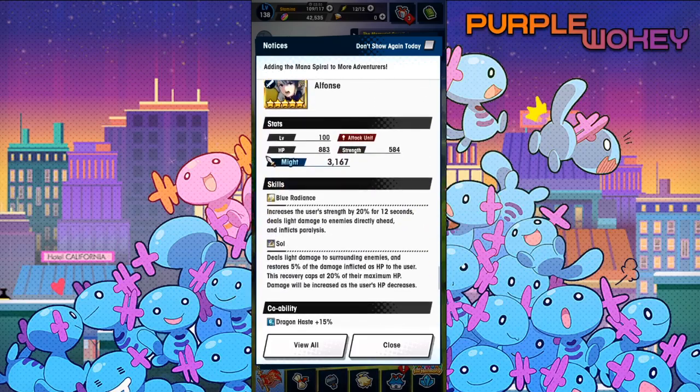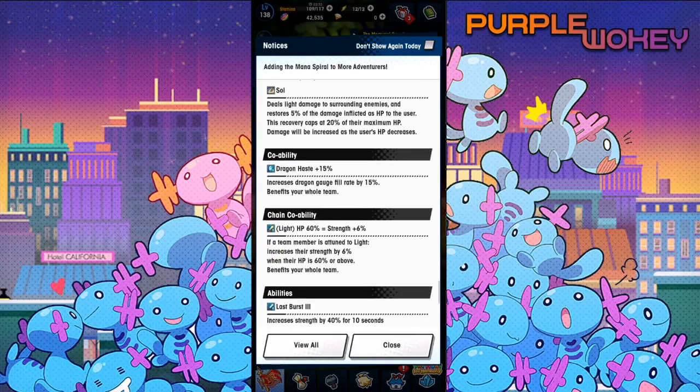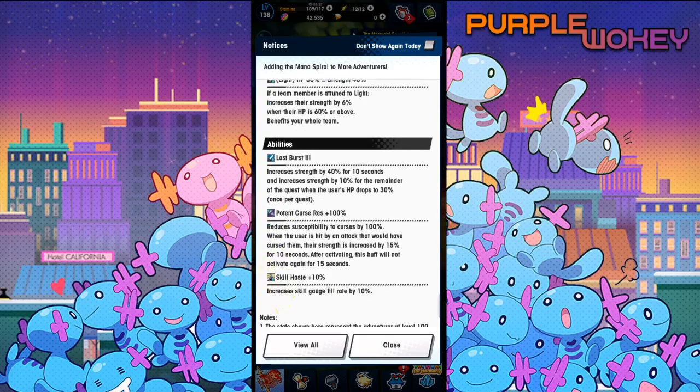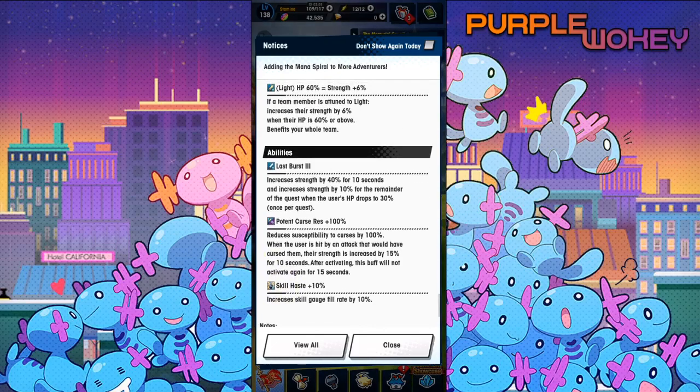And finally we have Alphonse. Blue Radiance increases the user's strength by 20% for 12 seconds, deals light damage to the enemies directly ahead, and inflicts paralysis. Sol deals light damage to the surrounding enemies and restores 5% of the damage inflicted as HP to the user, capped at 20% of their maximum HP. Damage is increased as the user's HP decreases. Dragon Haze 15%. Chain co-op ability: light HP 60% equals strength 6%. Last Burst 3 increases strength by 40% for 10 seconds, and increases strength by 10% for the remainder of the quest when the user's HP drops to 30%. Skill Haste 10% increases skill gauge fill rate by 10%. The change here is that it's no longer 50% in general — now it's 40% for 10 seconds, but then he gets the 10% strength increase throughout everything.